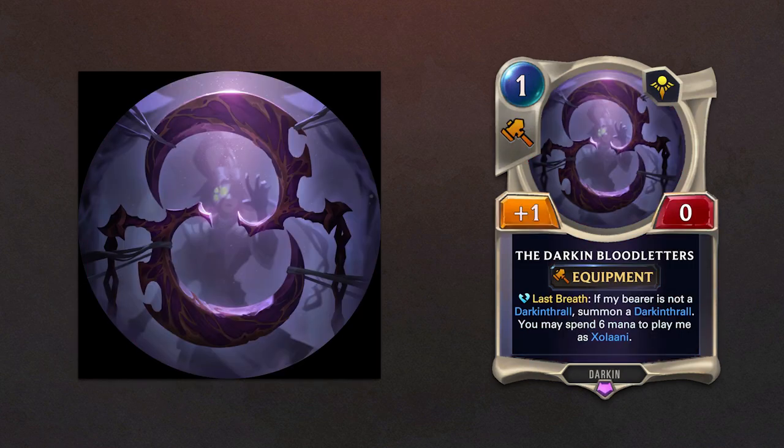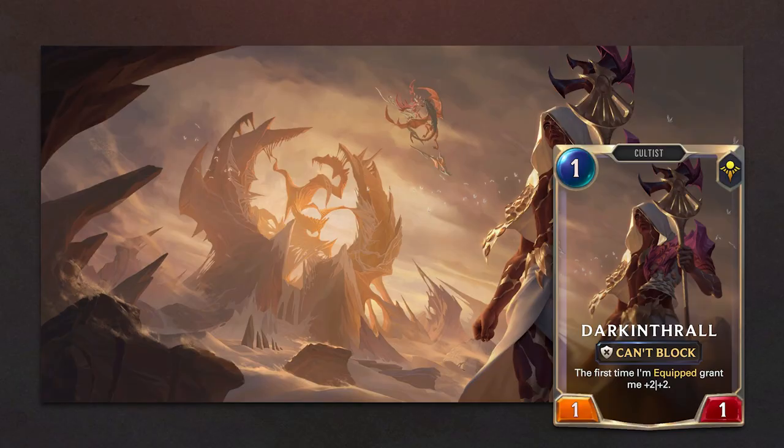We are also getting the Dark King Bloodletters, and the 2 followers Dark Enthral and Sholana.